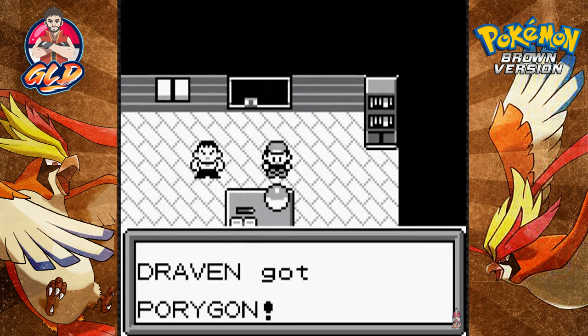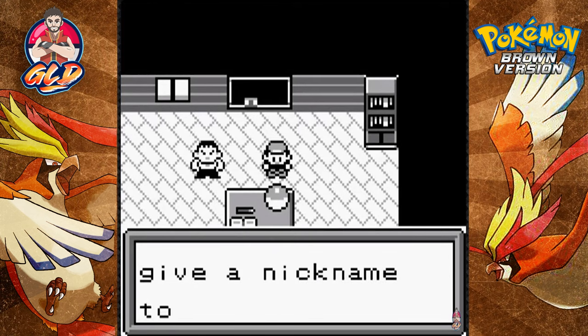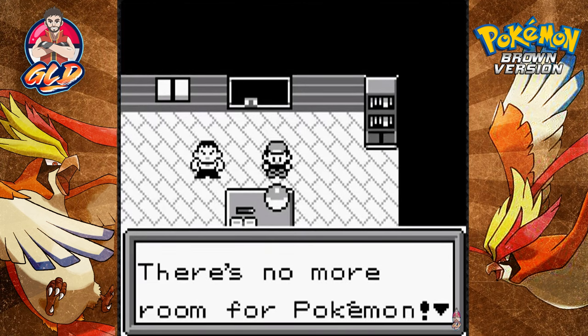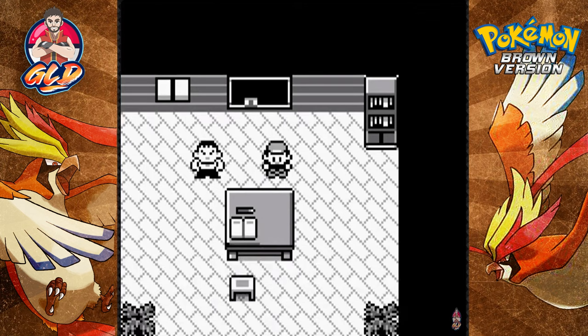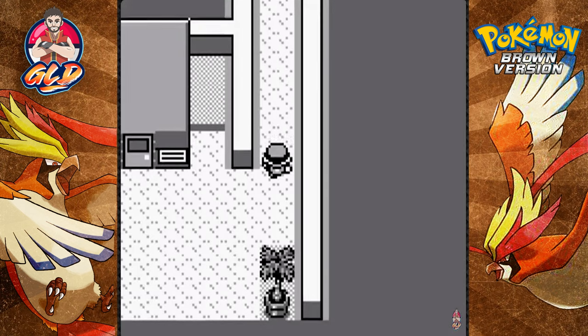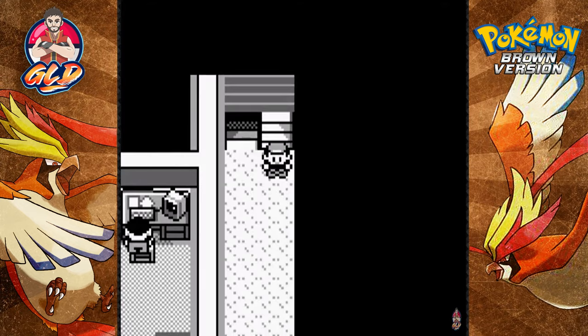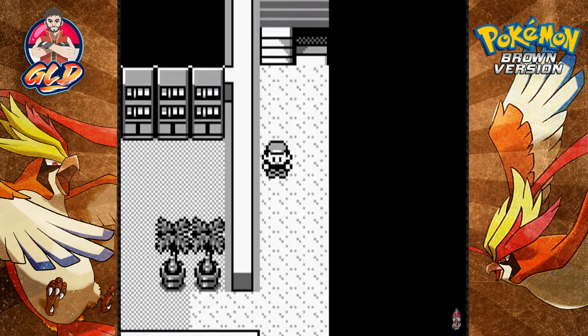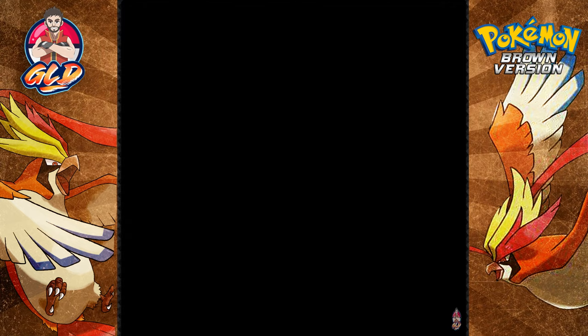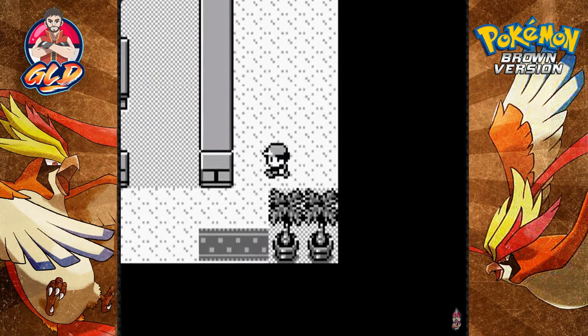Another NPC says 'I don't need this Pokemon so you can have it for free.' What Pokemon are we talking about? It's a Porygon! I don't have any use for a Porygon right now so I'm just going to send it straight to the PC. We're making progress and doing good things.